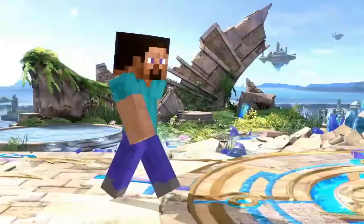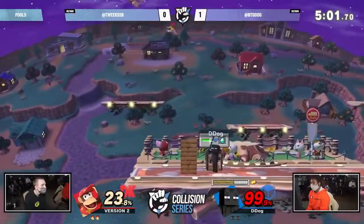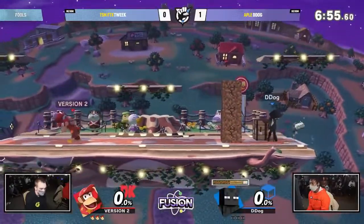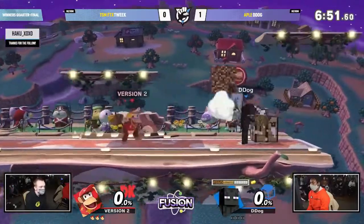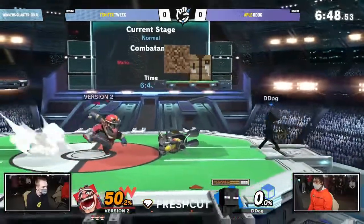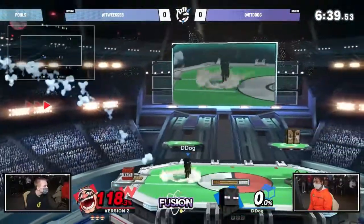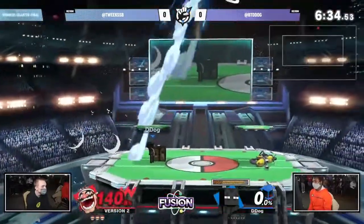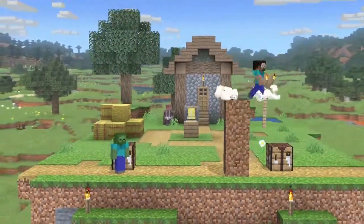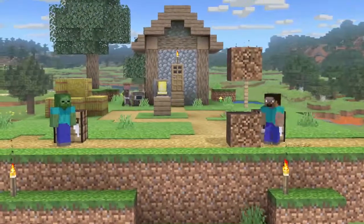Let's get into special moves - this is where most of the tweaking is going to be done. Starting with neutral special: the goal is not to kill this move, but just look at Steve just keeps running away - nobody wants to play this. We are not going to kill this move but we are changing how it works. There are three parts: building blocks, crafting, and mining. The first change is that damage blocks take is now doubled, making them way easier to break. Iron is easier to break, grass is really easy to break.